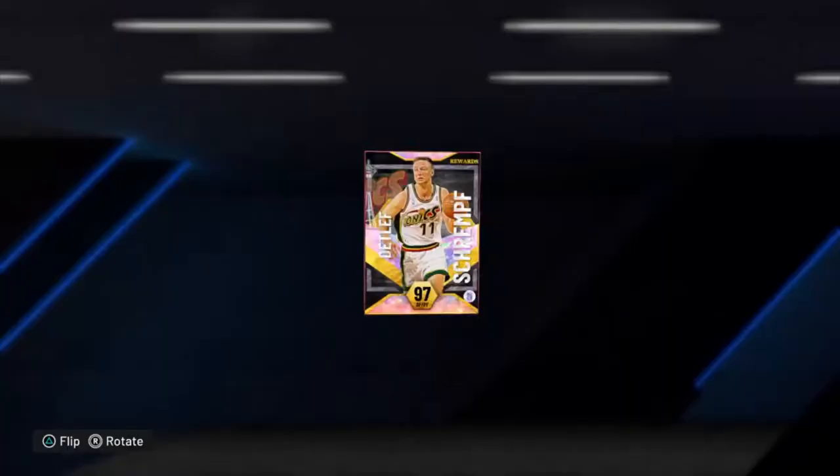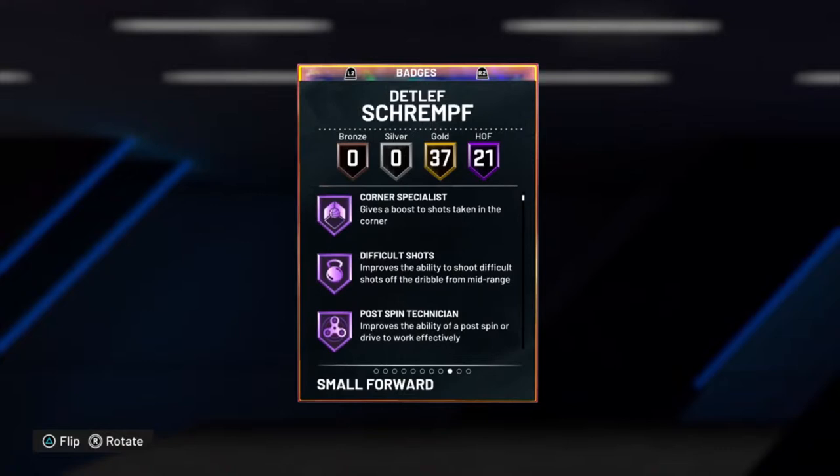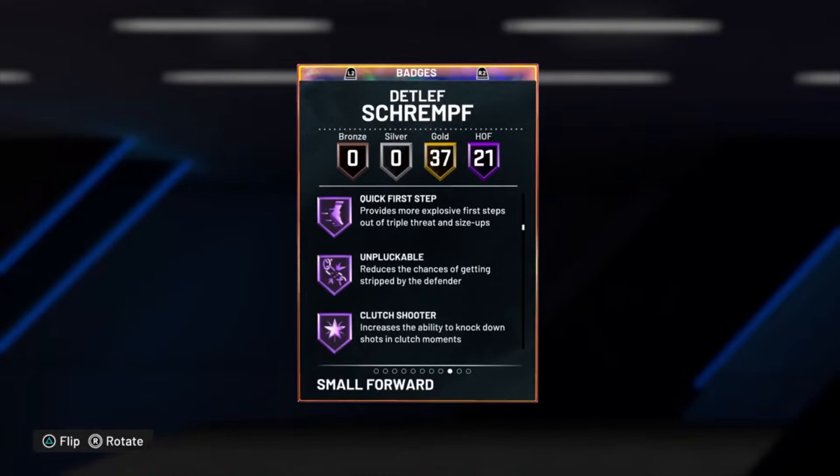Right now I have Evan Mobley running — even though he's a 94 overall, I only see a seven-foot do-it-all player taking his spot. But look at this: 21 Hall of Fame badges, almost 40 gold badges. This player is 6'10" and will be your four-man. Hall of Fame catch and shoot, hall of fame difficult shots, hall of fame corner specialist, hall of fame post moves — he can bang in the post, shoot threes, circus threes hall of fame.